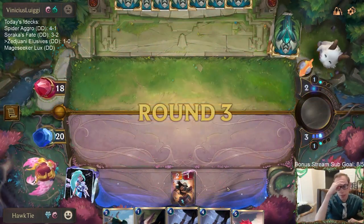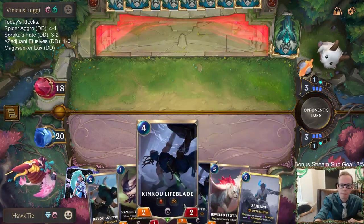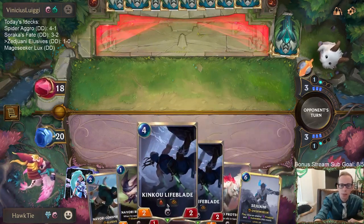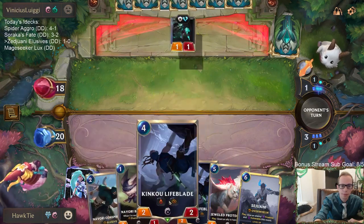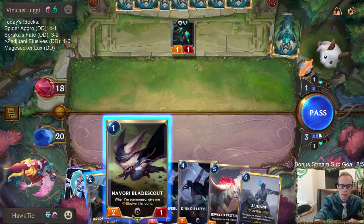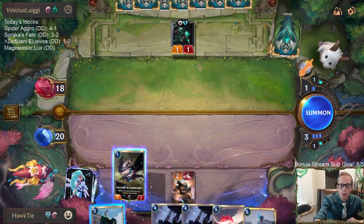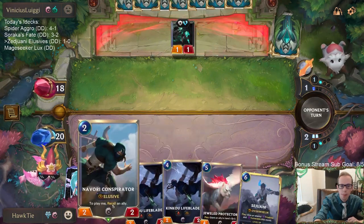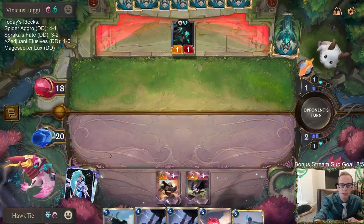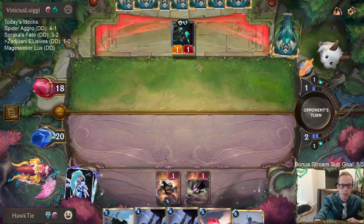I really want to draw something else to do this turn — I don't really want to play any of these things. That's a bad draw. I mean, it's a good card, but I don't really want to go Blade Scout into Conspirator right now. That's not really what I wanted to do — I wanted to do that next turn and get multiple buffs on the Greenglade Duo, but with all this stuff, we just got to spend the mana this turn.